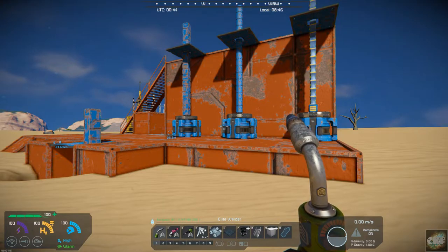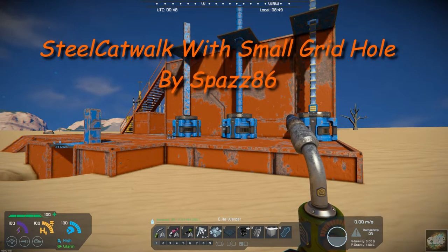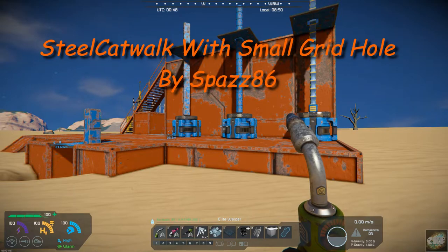Hello, all you space engineers out there. Commander Kingfish here and it is Mod Wednesday. So today's mod — I think I don't know how much practicality it has, but I think it could have quite a bit. It's called Steel Catwalk with Small Grid Hole and it's by Spaz86.